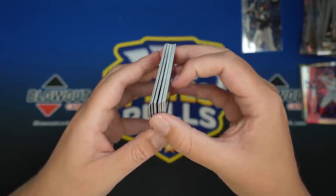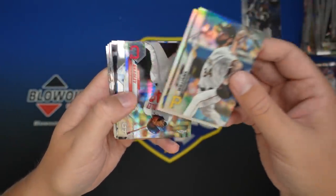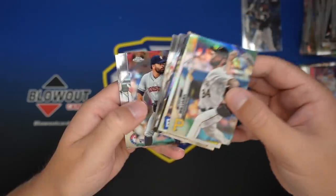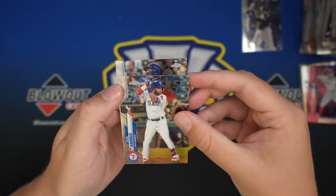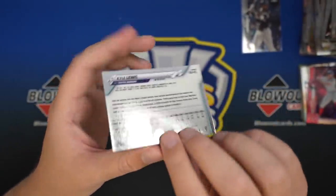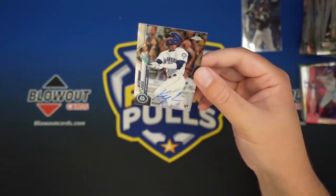Here is our autograph. Trevor Williams Refractor, Keston, Bobby Bradley, Machado, Vladdy, Yelich, Kluber, Elvis. And — oh yeah, that's better. Kyle Lewis, rookie auto, off to a really fantastic start for the Seattle Mariners. That's how you want to end it. Really nice auto, rookie auto, Kyle Lewis.